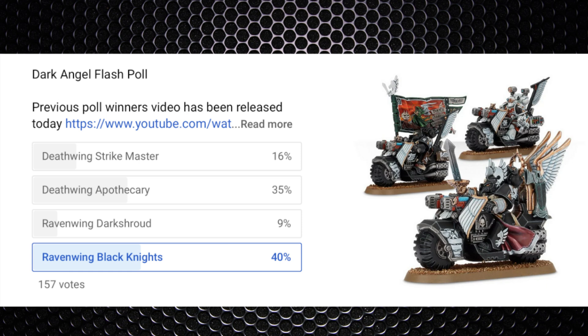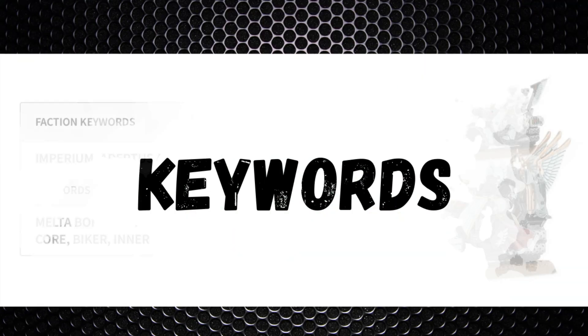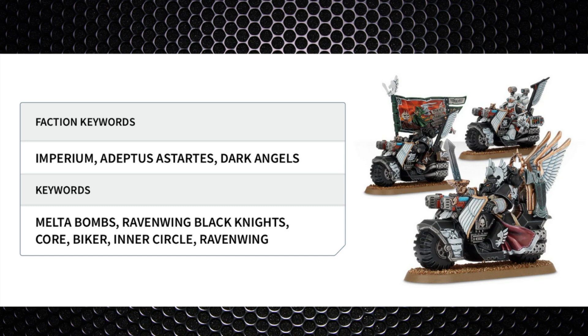From the elite section of the supplement, coming in at six power level and 40 points per model, you've got the Black Knights. They come in units of up to 10 models with a minimum unit of three, and one model in the unit is going to be a Hunt Master. As for keywords, they've got the Melter Bomb keyword, they're a Core unit, a Biker unit, Inner Circle, and a Ravenwing unit.